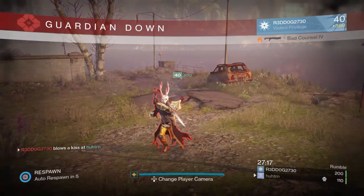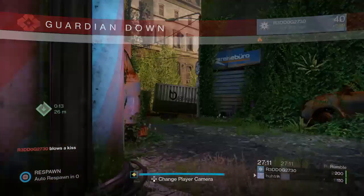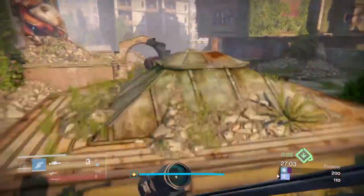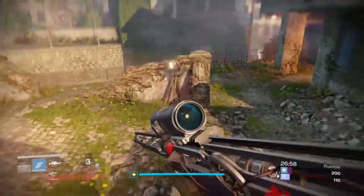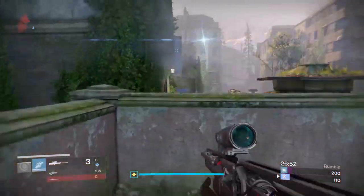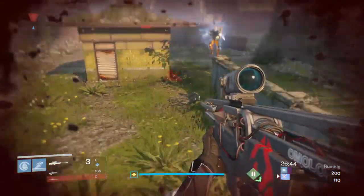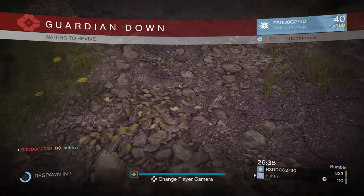Thank you guys so much for coming to this channel to see these glitch videos. You're obviously going to be seeing a bunch more from me and Red Dog — it's going to be a series where we go around in private match and find all the glitch spots for you all to use inside of crucible and Trials of Osiris. Hopefully some of these help you out in this week's trials — if they do, drop a like, share it with your friends, and comment your favorite glitch spot below. Remember we're giving away a thousand silver this week. As always, guardians, stay violent, be privileged, and we'll see you all next episode.